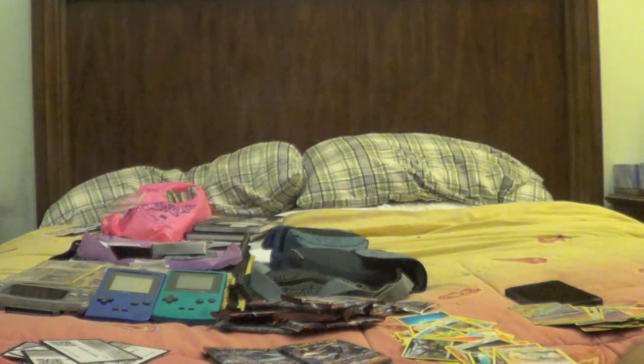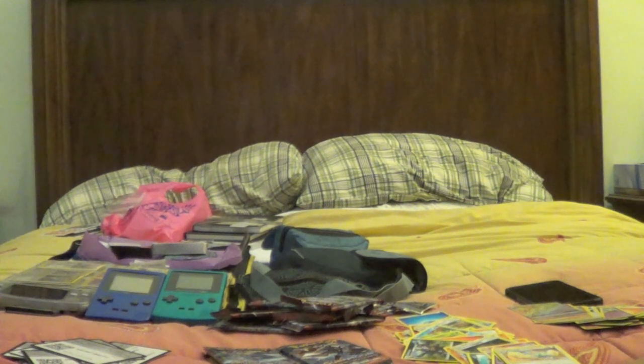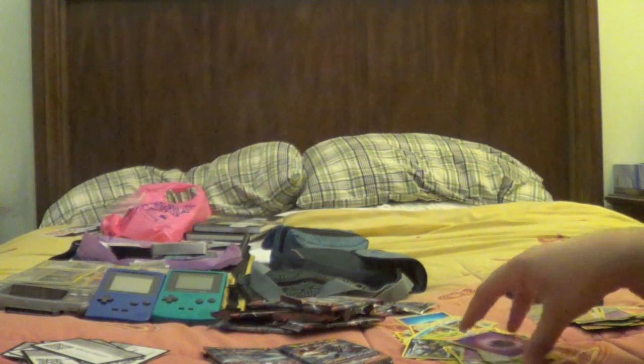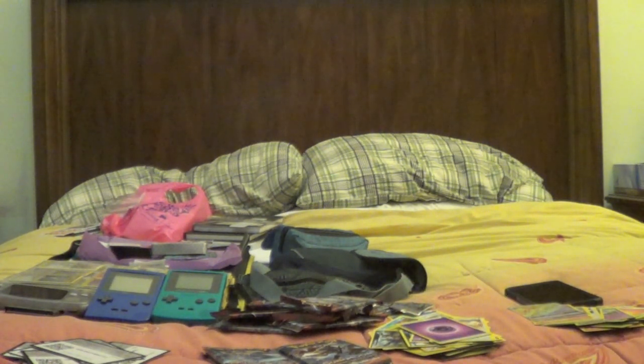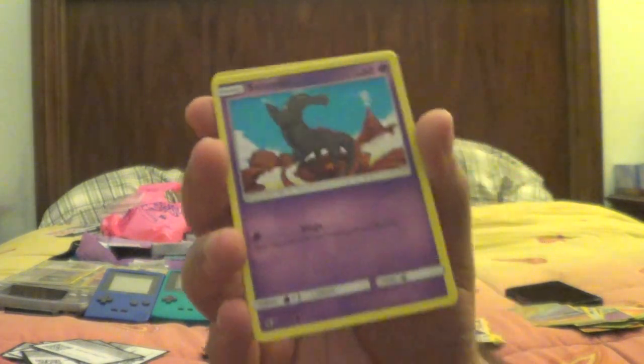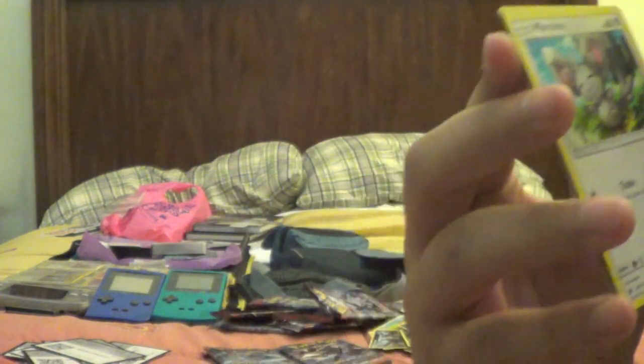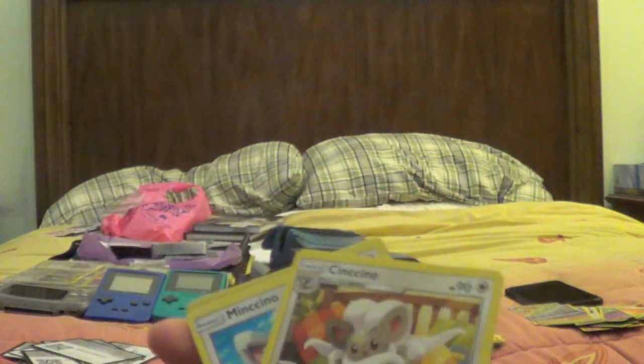We're gonna open up another Crimson Invasion — see what we can get. Code card for Crimson Invasion for anyone that wants to use this. Three to the front, Psychic Energy. We got Piloswine, Zwellius, Cincino, Feebas, Salandit again, Cubone, Weedle, Mincino — so I can evolve my Mincino now. Mincino is actually one of my favorite Pokemon from Pokemon Black and White. Geodude, and Registeel — that's actually pretty cool.